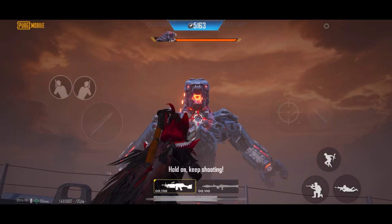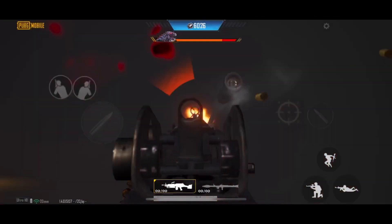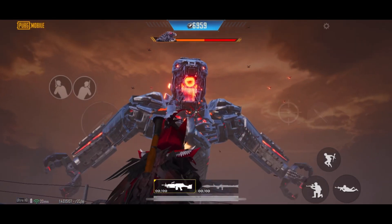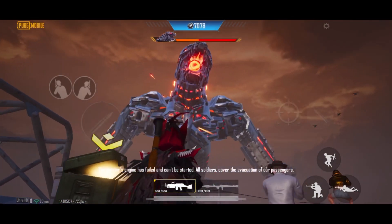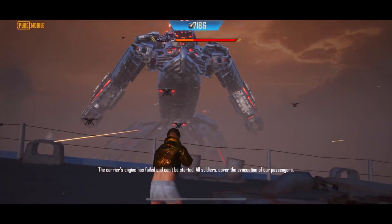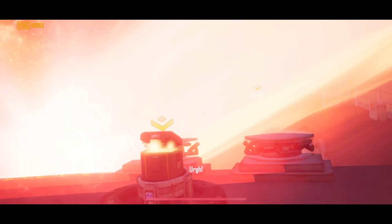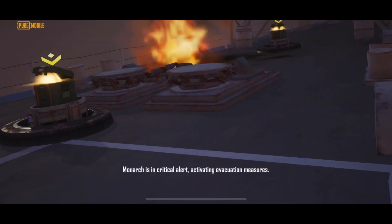Hold on! Keep shooting! The carrier's engine has failed and can't be started. All soldiers cover the evacuation of our passengers. Danger! Avoid its beam attack! Monarch is in critical alert — activating evacuation measures.